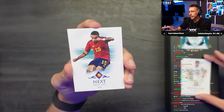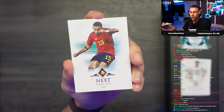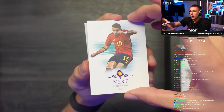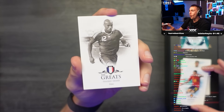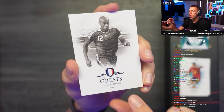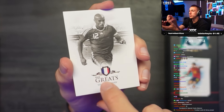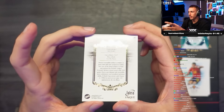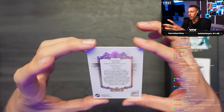Next card looks like a rookie card - that's nice. And the last card of the box - oh! The great. That's beautiful. You can't really see it on camera but the lines around the French flag are shiny, and there's shiny gold as well. These cards are nice!